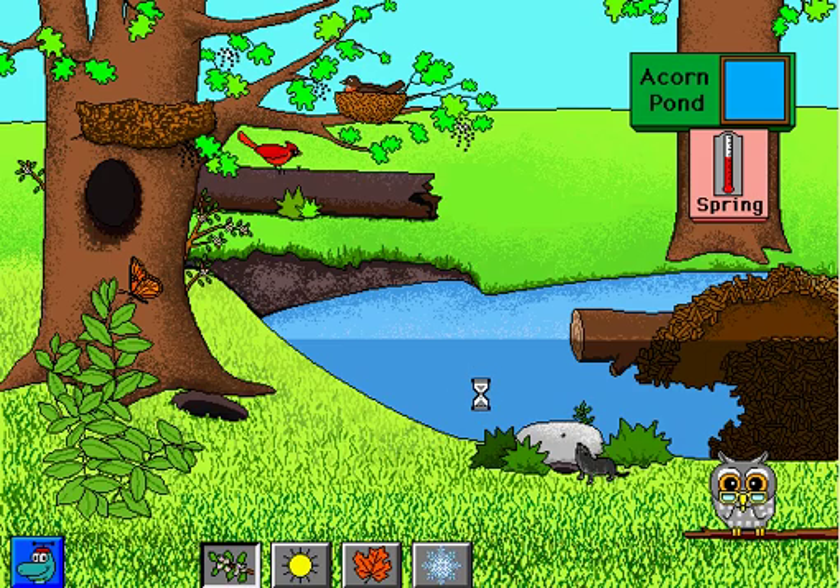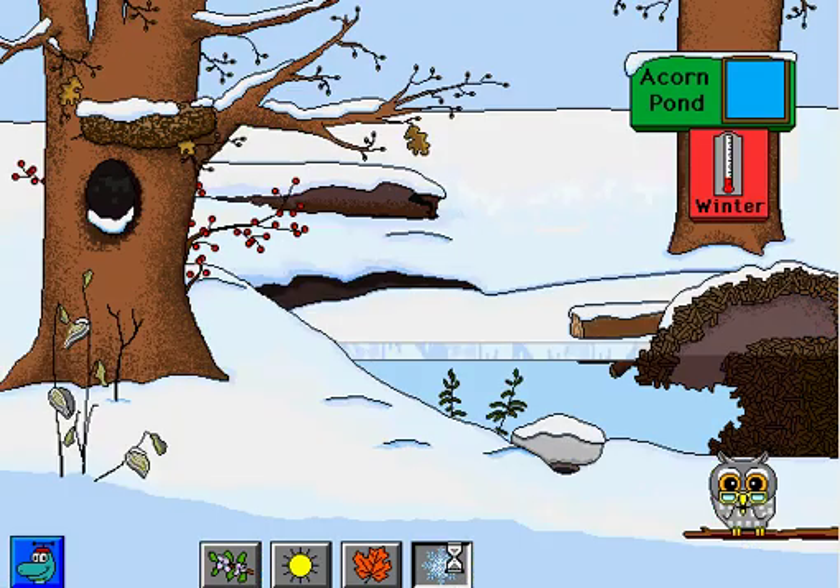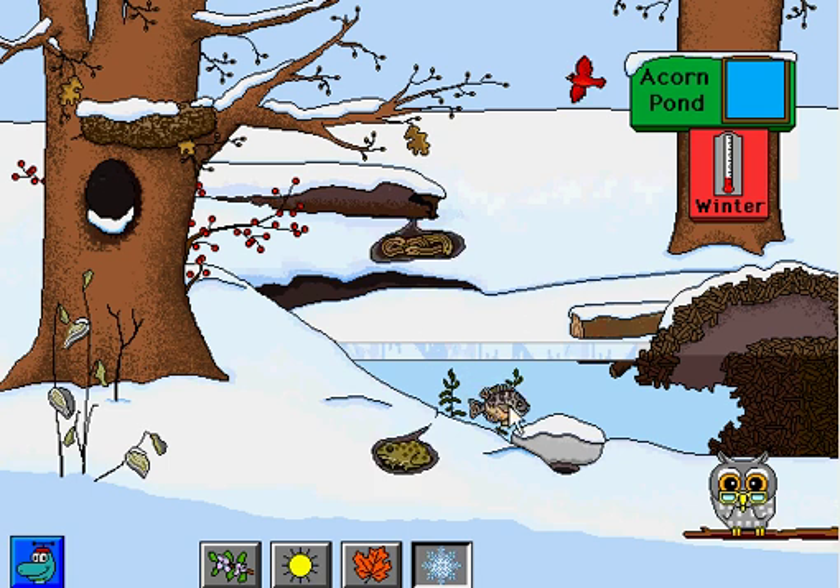Now it's going to ask us another question: who cannot fly once again? That's right — the raccoon cannot fly. There are four different seasons you can pick, as you see here. Let's make it winter. Who swims in the pond in winter? Fish. That's right — the sunfish swims in the pond in winter.